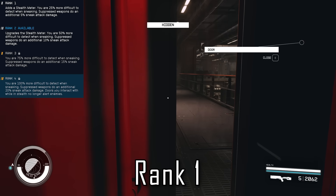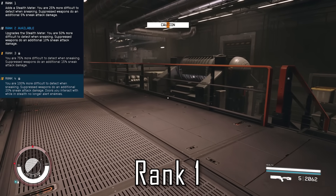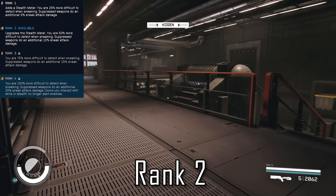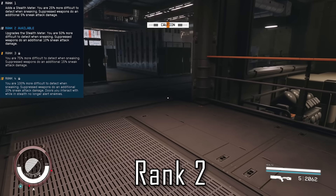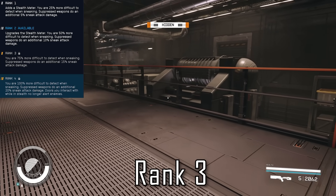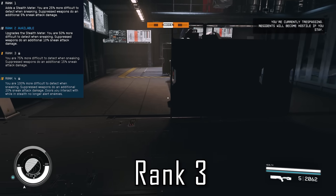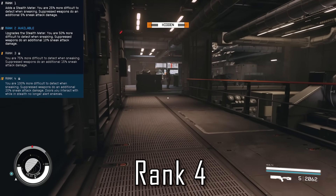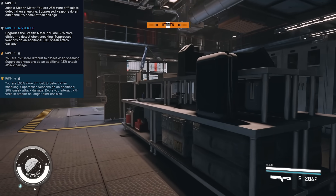At rank 1 stealth, we wait for an enemy to walk away, but another guy down the staircase is easily able to detect us as we slowly walk through the halls. At rank 2, we try the same thing and can make it further than last time, but they're still able to detect us. Moving on to rank 3, we are now 75% more difficult to detect, and this time they are not able to detect us. And of course rank 4 is the game changer — we can open that door, they're none the wiser, we can walk right by a guy only a couple feet away and remain hidden. Definitely a big improvement from rank 1 to rank 4.